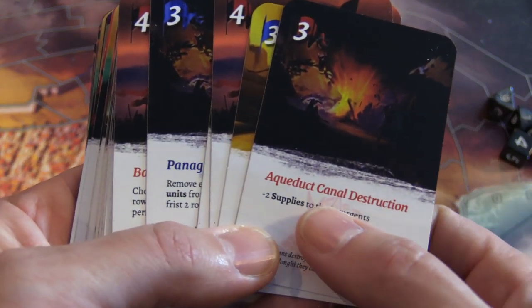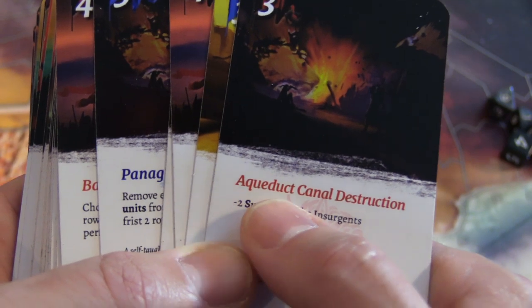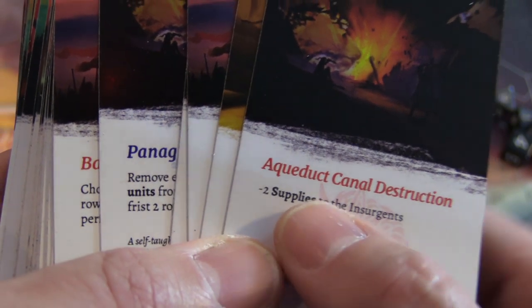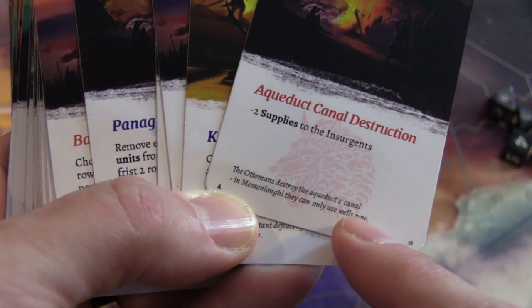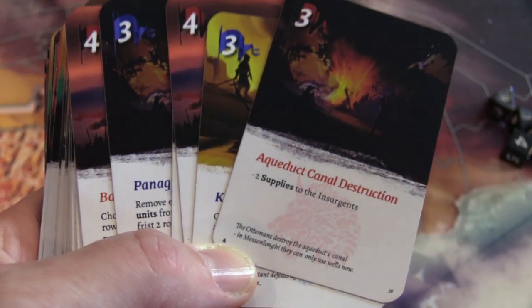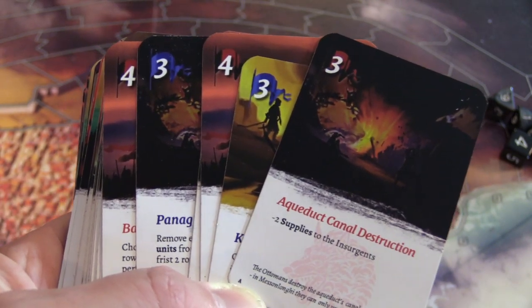If you're not using the action points and you're the imperialist deciding to take the card action, you'll simply do what it says — for example, supplies to the insurgents are minus two. Very straightforward. Down at the bottom is very small flavor text — historical flavor text, no import to the game, but it's there to let you know how history worked out.